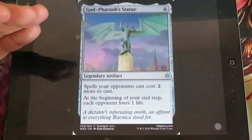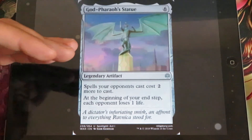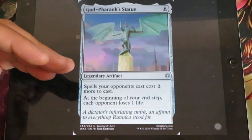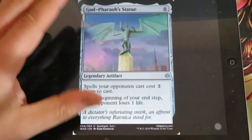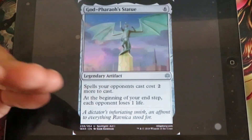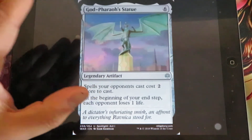God-Pharaoh's Statue - for 6 mana. Spells your opponents cast cost 2 more to cast. At the beginning of your end step, each opponent loses 1 life. It is a very strong limited card. It is very difficult to see it playing in standard because of its high casting cost, but it's a very good card.